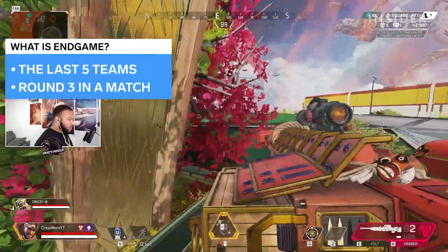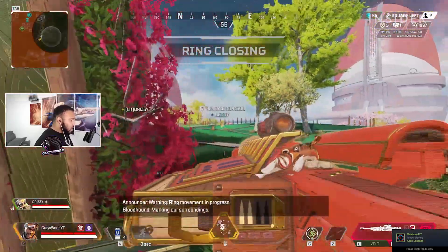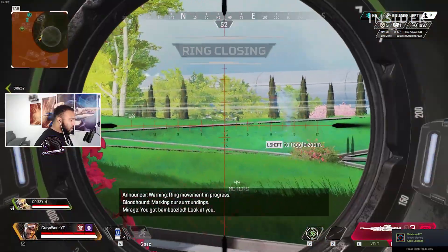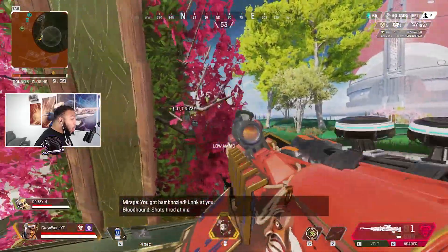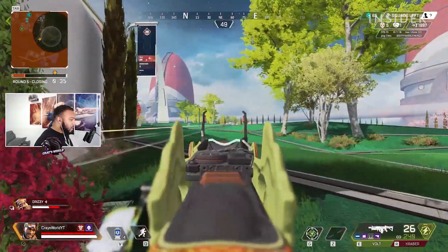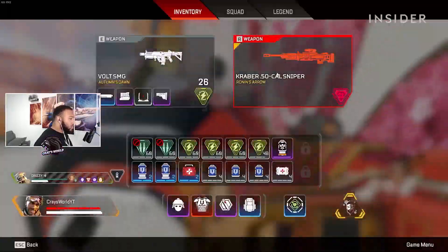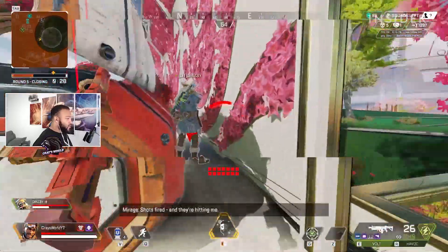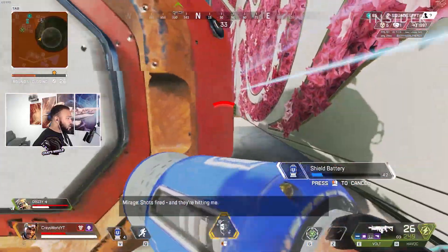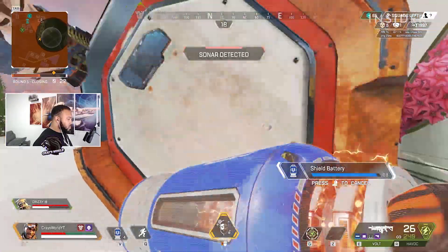End game occurs when there are only five teams left or you've reached round three in a match. Decision making has to be pristine and how you play depends on the remaining teams. You want to make sure you are located in an area with adequate cover and solid positioning so you can take any type of gunfight, while also being in the safe zone or having a rotation path to it.